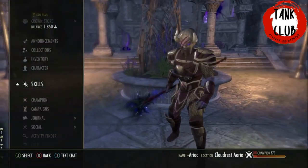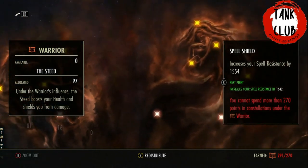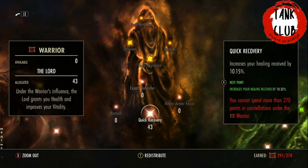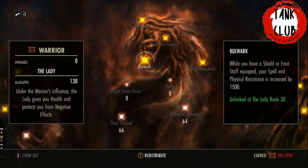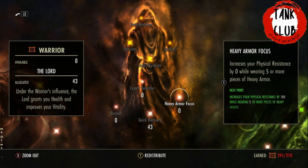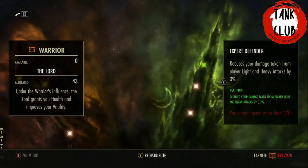For Champion Points, in the red CP we're using 81 Ironclad, 16 Spell Shield, 66 Thick Skinned, 64 Elemental Defender, and 43 into Quick Recovery. If you want to play Dragon Knight, you could use those 16 points and put them into Bastion instead to increase the shielding from Igneous Shield and your group shield. You don't need Heavy Armor Focus because we're not taking any physical damage, and that's also why we don't use any Hardy. If you are taking the ads or mini bosses at any point, you'd probably need a few points into Hardy.